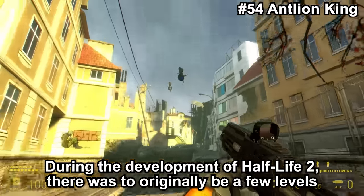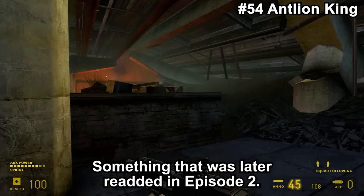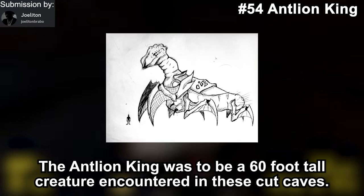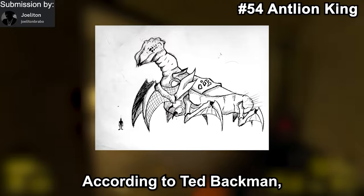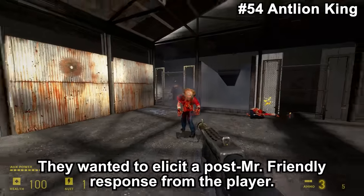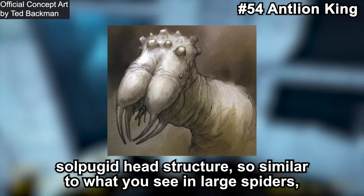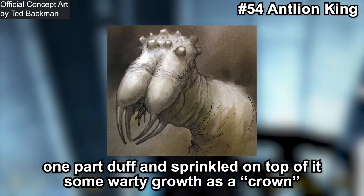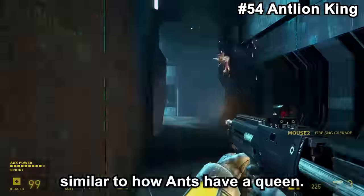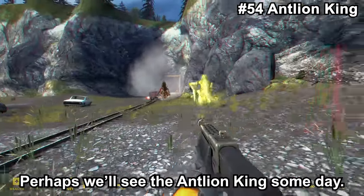During the development of Half-Life 2, there were originally a few levels set in Antlion Caves between Eli Maxwell's lab and the coast — something later re-added in Episode 2. As these were fully cut in Half-Life 2, so was this enemy. The Antlion King was to be a 60-foot-tall creature encountered in these cut caves. According to Ted Backman, they were aware that Half-Life fans had grown up between Half-Life 1 and 2 and wanted to elicit a post-Mr.-Friendly response. To do this, they combined a budget head structure similar to large spiders, a dove, with a warty grove as a crown. This creature was supposed to be the highest in the Antlion hierarchy, similar to how ants have a queen. This concept was kindly brought back in Episode 2 with the Antlion Guardian, though that was a huge disappointment by comparison.